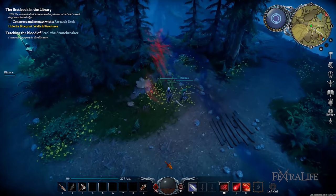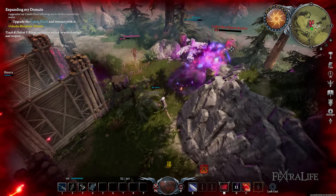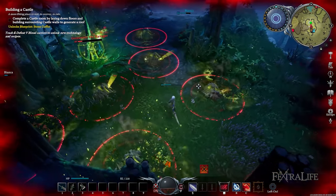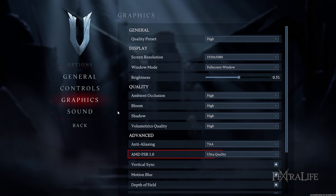In terms of visuals, V Rising looks, sounds, and feels polished for the most part even in early access. There are occasional stutters, but it isn't game-breaking. From the bold colors and textures of every structure you build to the various creatures you encounter on your hunts, they are equally eye-catching and unique from one another, making them easily identifiable. The game even has AMD FSR to upscale the graphics and increase FPS as needed.